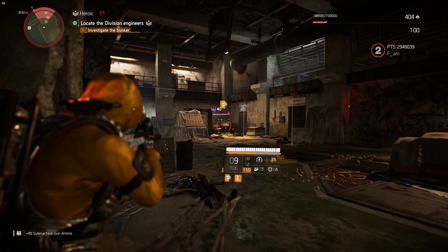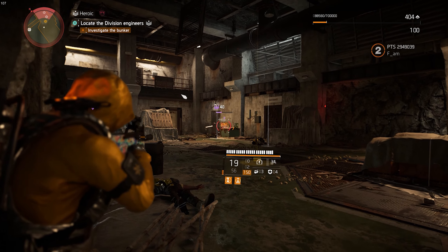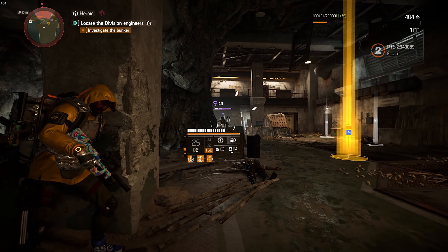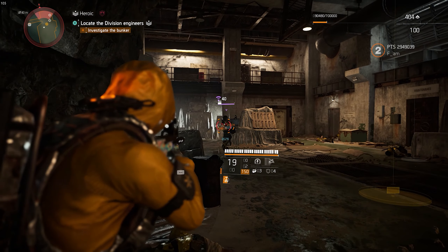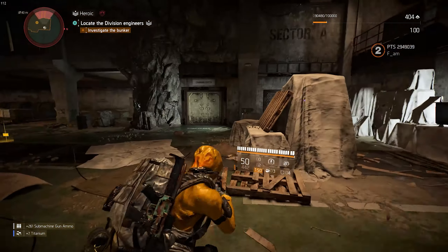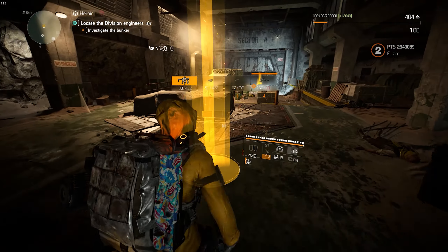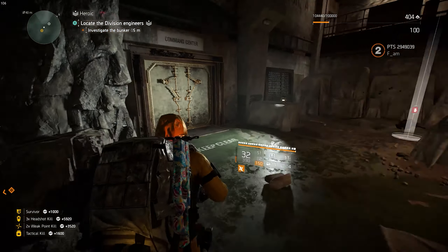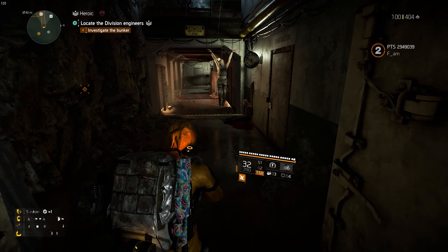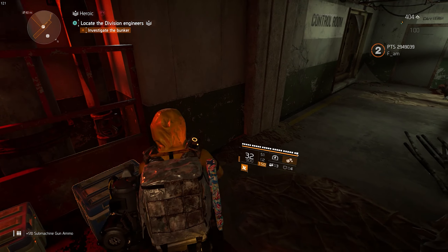It makes no sense having such a huge nerf to Division agents in those two previous title updates and then having another update that makes us essentially unkillable. I think Foundry Bulwark is a pretty good gear set with many ways to make it balanced. I'm actually very happy to see the developers making Division agents powerful again, because compared to NPCs it wasn't a balanced fight — you all know the reasons why.